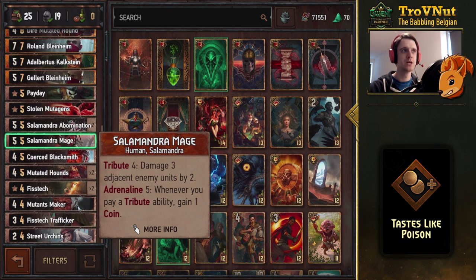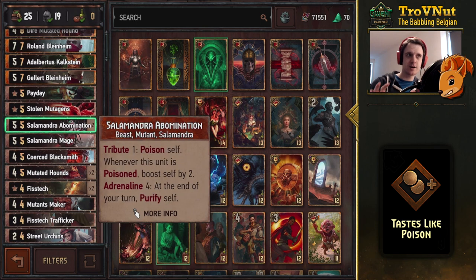The Salamander Mage is a very interesting new card. For tribute four — tribute three in our case — you damage three adjacent enemy units by two, which gives you a counter against swarm decks. I think the weakest point of this deck is against swarms, since you're mainly focusing on high-value targets.